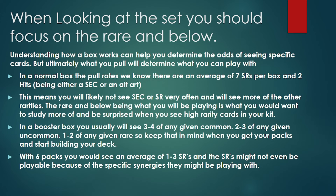In a normal booster box, the pull rates we know of are an average of seven SRs and two hits per box — a hit being either a Secret Rare or an Alt Art. Understanding the pull rates of lower rarities also helps determine what cards you're more likely to see. In any given booster box, you're usually going to see three to four of any given common, two to three of any given uncommon, and one to two of any given rare. A booster box is good for a total of four people.